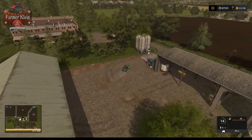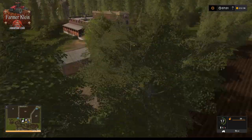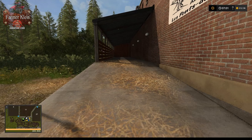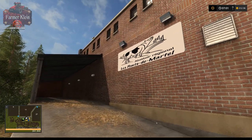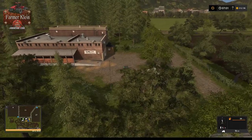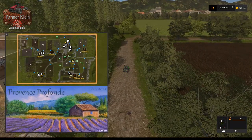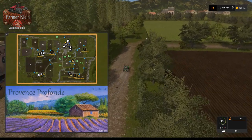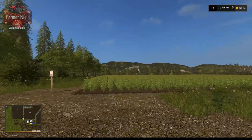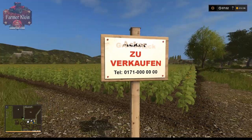We'll start with the animal buy point and work our way around the map. Here's the animal buy trigger confirmed. It's definitely a French map as best I can tell. Pulling up the PDA — the map has custom field icons. We'll head up to the milk sell point. This field is 5.32 hectares at $430,000 and it did have a mission on it.